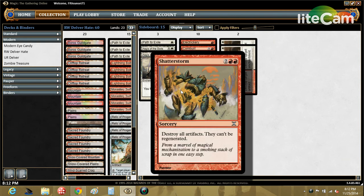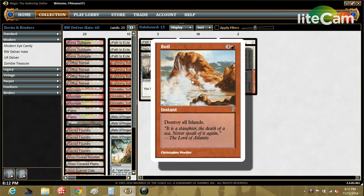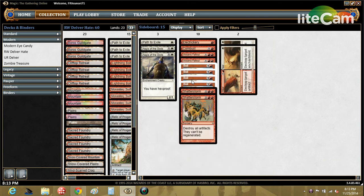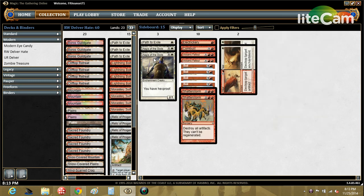Shatterstorm is obviously for Affinity. Boil — I didn't even know this card until recently; I saw it in some lists online and looked it up: it's a four-mana instant that blows up all Islands. Blue Tron is a horrible matchup for this deck so Boil could be good there. It's also been effective against Delver and Jeskai Ascendancy. Wear/Tear is a good catch-all sideboard card to stop certain hate against our deck as well.